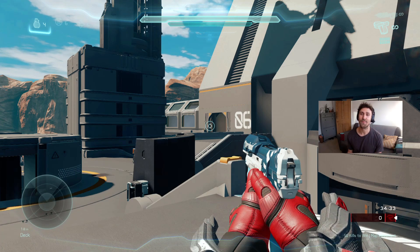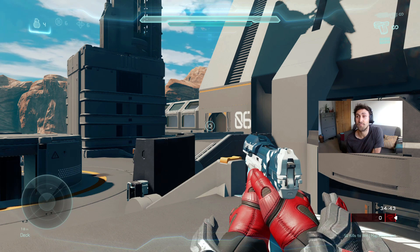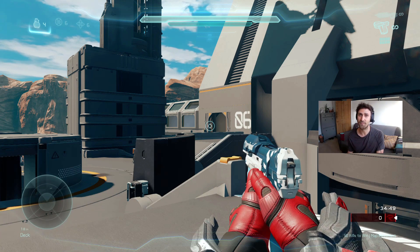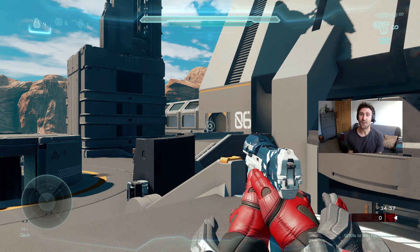Hey guys, this is the second video in the map tips and movement series. I'm on Echelon today, hoping there's something new you can learn. I'm going to cover some starting strats from the red spawn and blue spawn, quickest way to get to camouflage and power weapons, and a few jumps. There aren't many jumps on Echelon but I found one that's quite cool, and there's a little easter egg you might like.